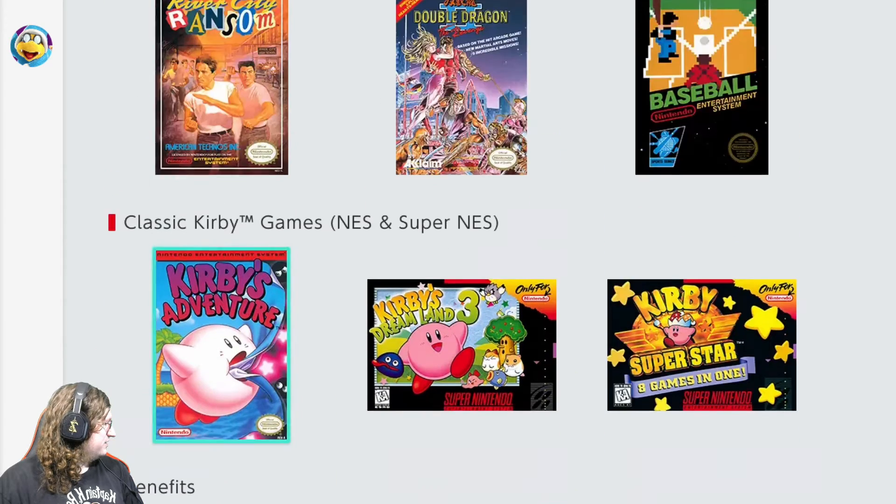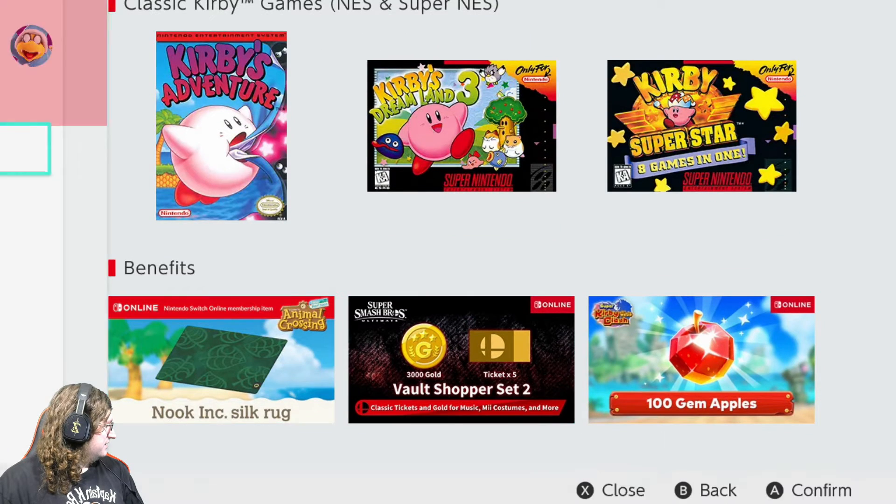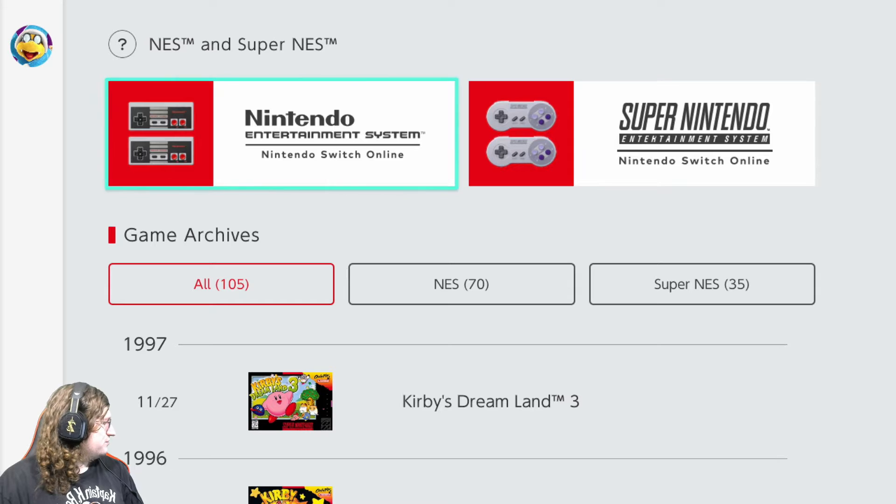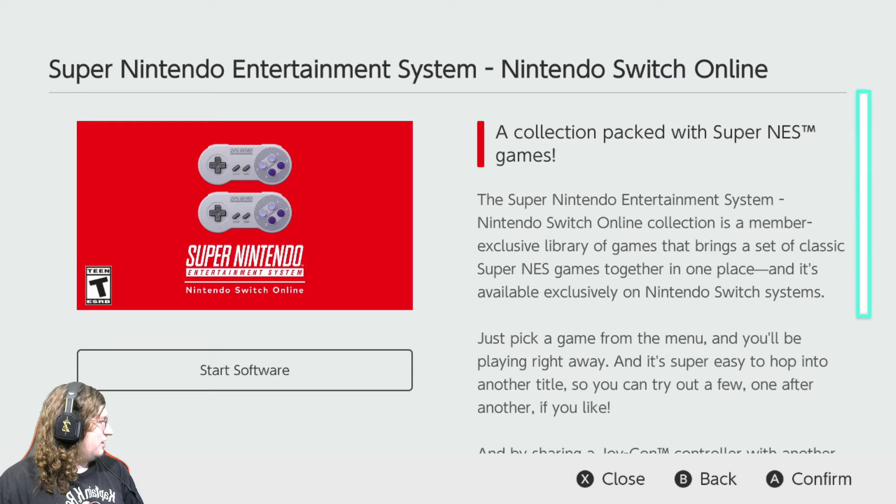Online games. Oh, here's the NES and SNES games list. And right here — oh, it shows the full list of games too. Start software.